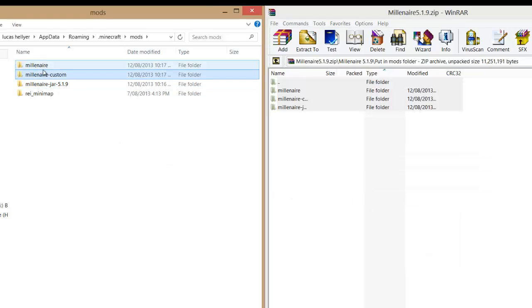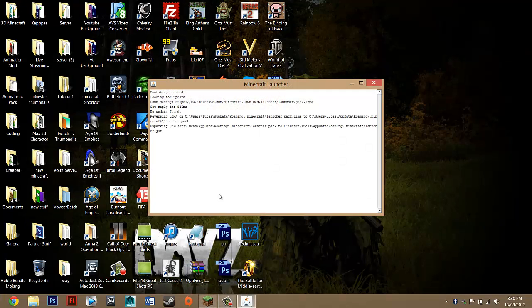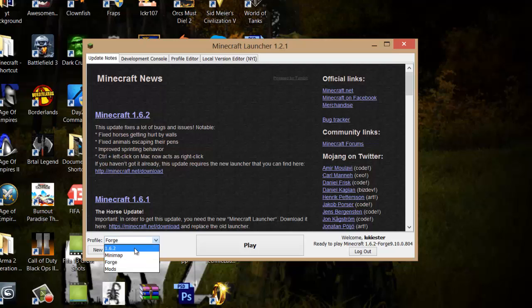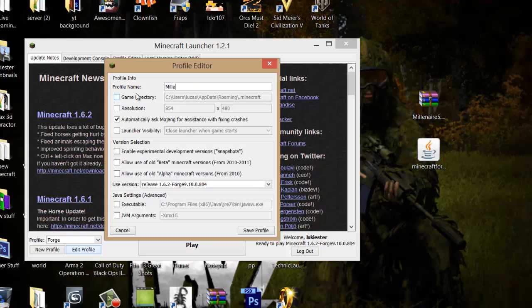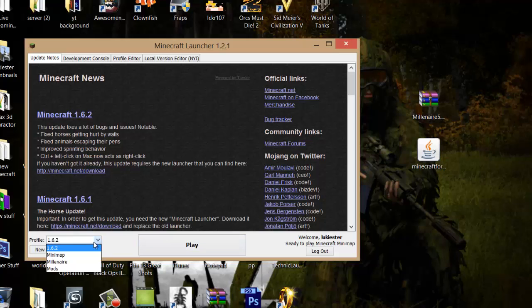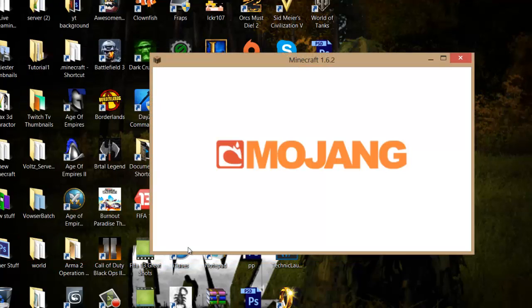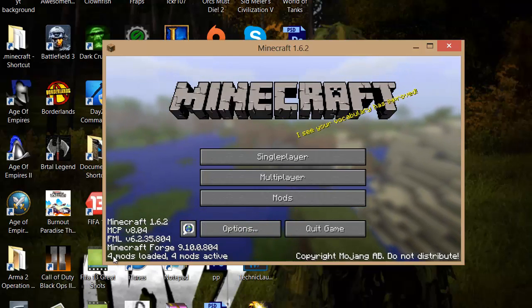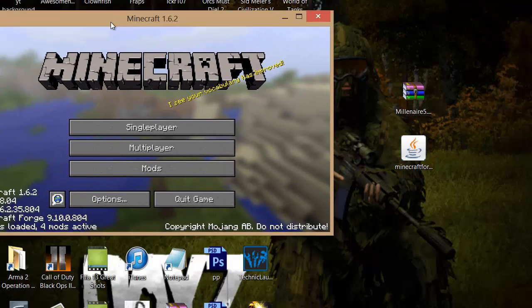That's basically it — you've installed Millenaire. You should now see three folders in your mods directory. Close the archive window and open Minecraft. You now have two profiles: 1.6.2 for normal Minecraft, and Forge which contains the Millenaire mods. You can rename the Forge profile to 'Millenaire' and click Save Profile. Select it from the dropdown and press Play. As you can see at the bottom it now says four mods loaded, and under Mods you can see Millenaire listed.